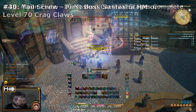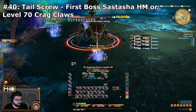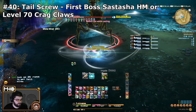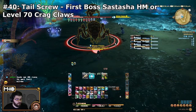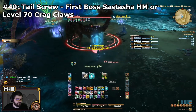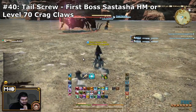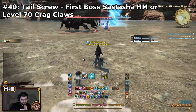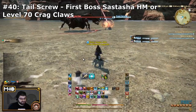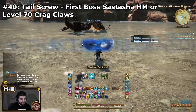Next skill on the list is Tail Screw, and you can learn this in Sastasha Hard Mode on the first boss, Karlabos. Most people may attempt to get it when they go through for Ink Jet, but if you happen to get Ink Jet without Tail Screw and don't want to go back, if you teleport over to Ala Ghiri in the Stormblood expansion and have a level 70 player help you, you can learn Tail Screw from all the claws that hang out in the little river just to the east of the Ala Ghiri teleport.